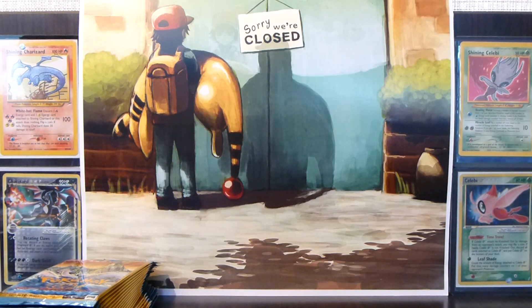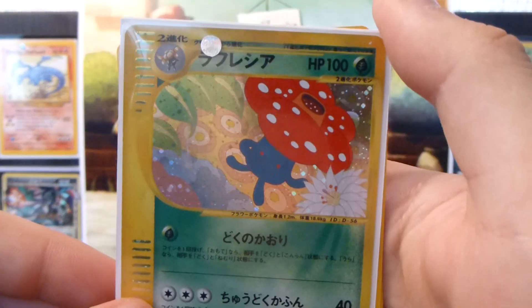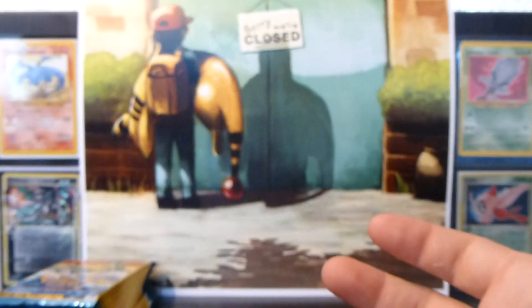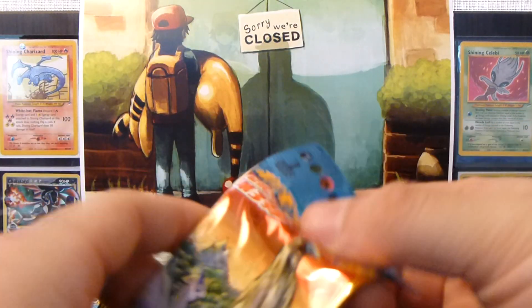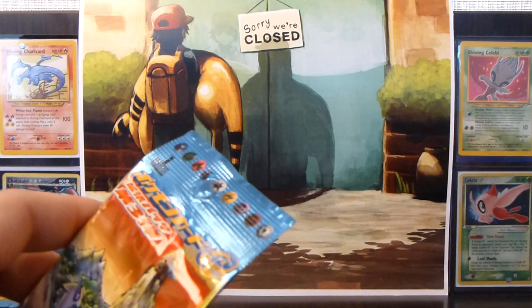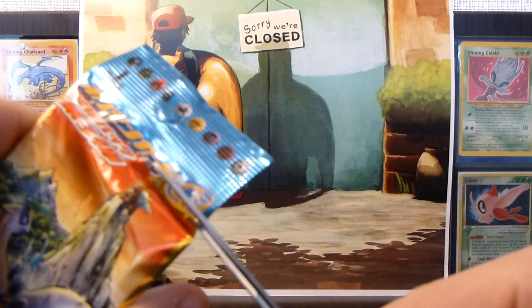I already did start opening but I was abruptly disturbed as usual, and in my first pack I pulled a Vileplume Holo which is really nice — an extra, but still really cool. Just hold on one sec guys. Alright, let's go for the next pack. I was just getting my setup ready so now that I've got that up we can restart.